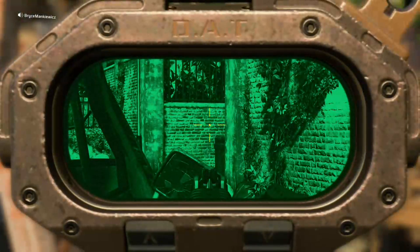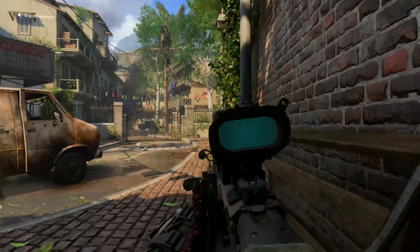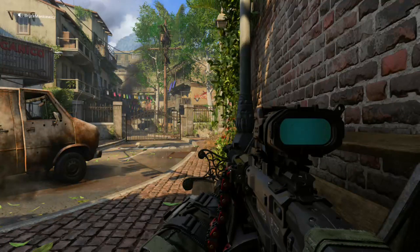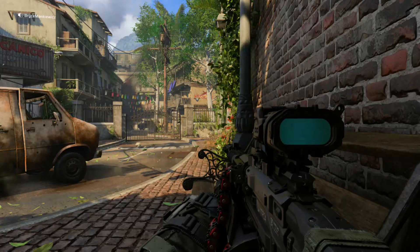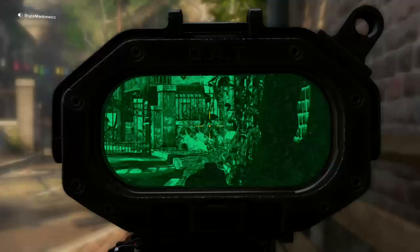I'll usually start the game here, then at times I'll transition over here behind the van, and then even at other times I'll come all the way right here and play in the corner at like a 90-degree angle. This is something I would only use rarely — maybe get a kill or two — and then you're going to want to move.